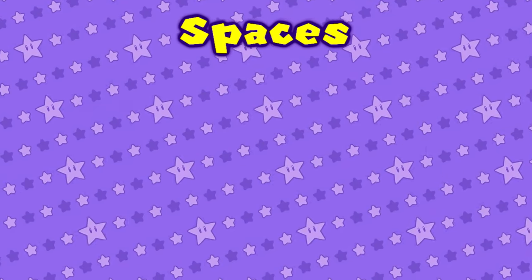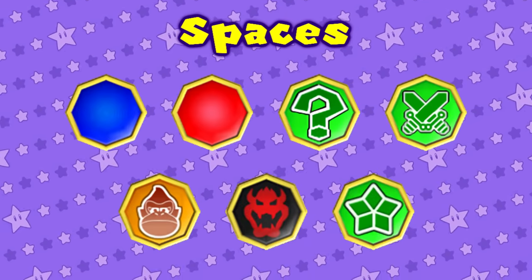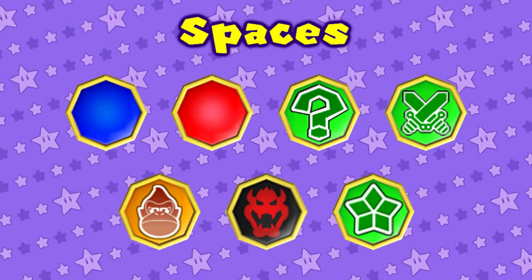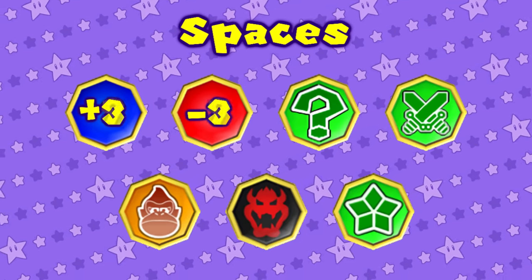Our spaces for this title are Blue, Red, Happening, Duel, DK, Bowser, Miracle, and many capsule spaces which we'll cover in a later section. During the last 5 turns event, there's a chance that all blue and red spaces' coin values will be tripled from 3 to 9.